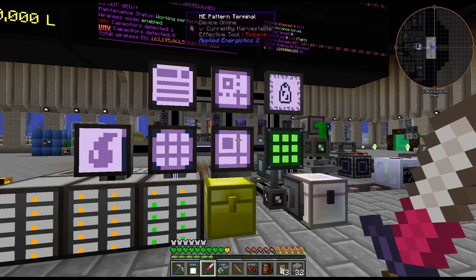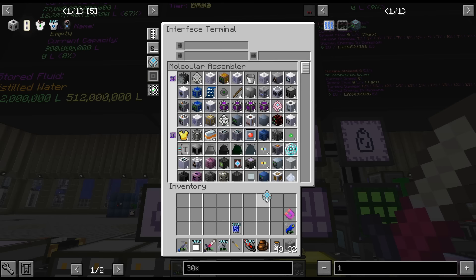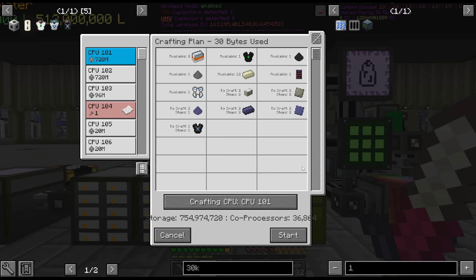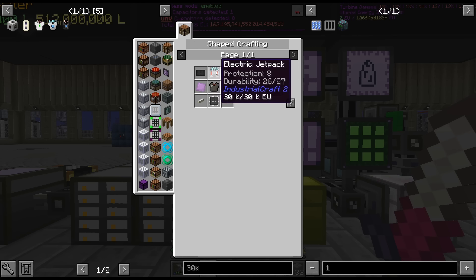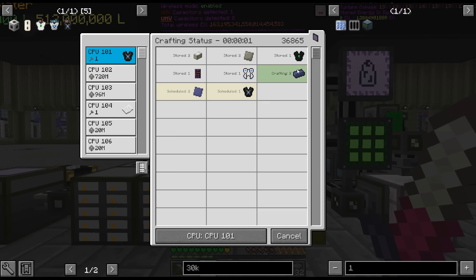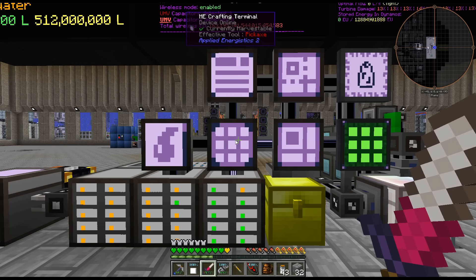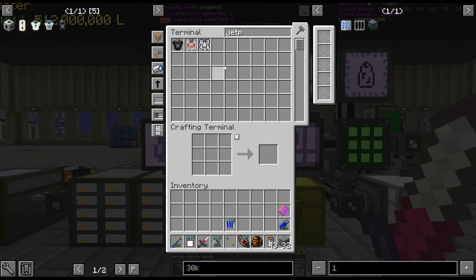I think I got everything for this — I could be wrong. There we go. Just trying to get all the parts to actually work is just a nightmare. I think we got it. Do we not have it? Isn't this what goes in the scanner? Quantum — I need another one of those.